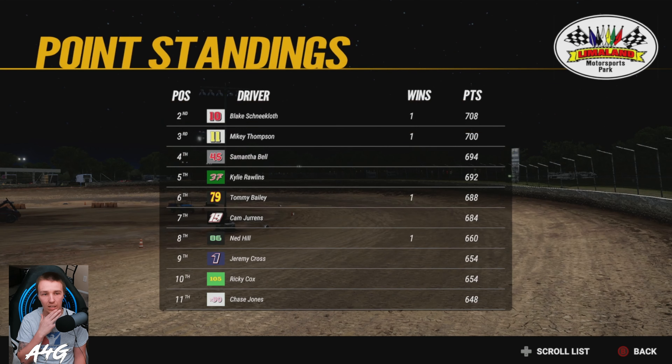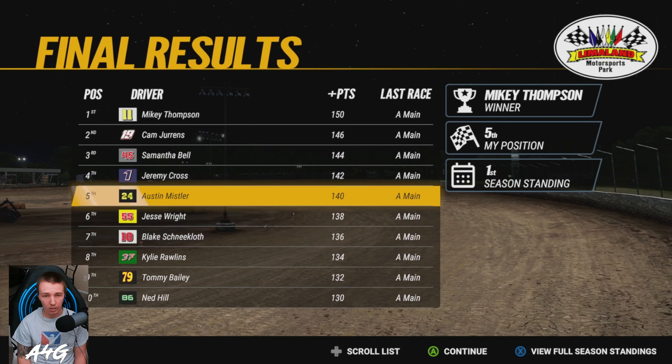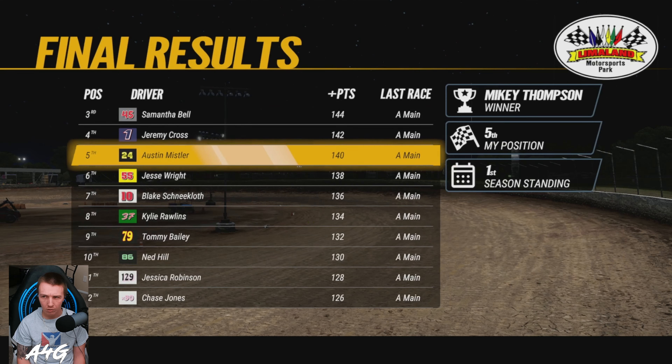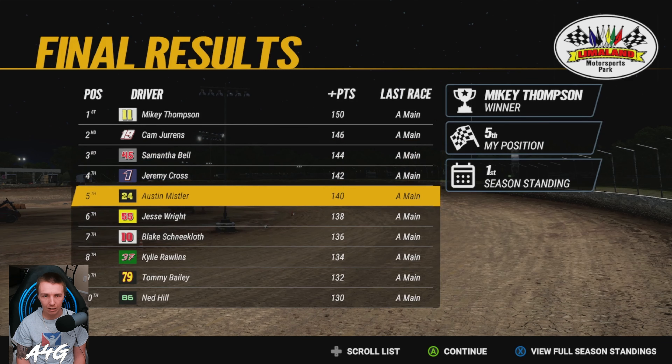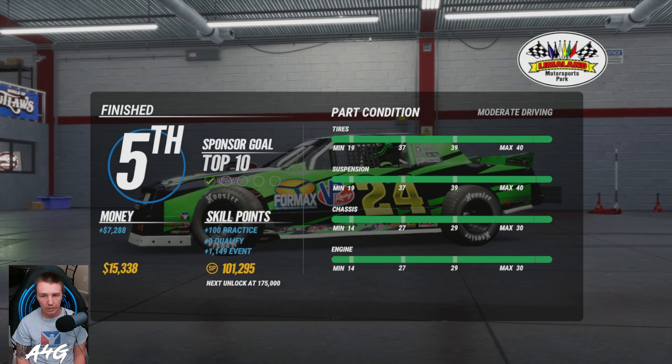Mikey jumped and Samantha jumped Kylie there. Mikey's only 18 behind us. Samantha is 24 behind us, and Kylie's 26. It's a tight points battle — this top 5 is only 26 points apart, which is pretty wild. Mikey gained 10 on us there, which is huge. We're going to get about $7,200 payout — I'll take that. Let's get on to the showcase at Fairbury. Getting the money, going up to 15k in the bank. Things are getting a little worn out but we're not going to worry about that now. The next skill point goal to get the 410 is 175,000 — a big skill point gap there.